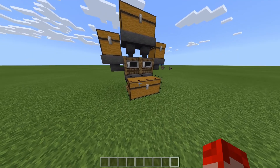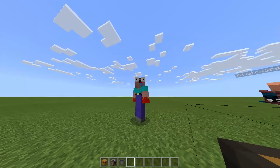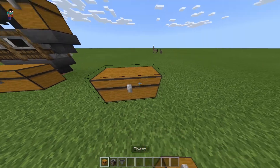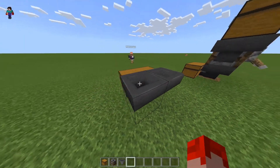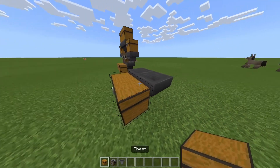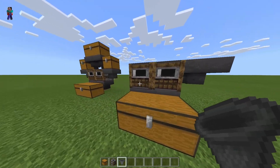All you guys want to do is grab a chest, a smoker, a few hoppers, and that's really all you need. First thing, put a double chest down just like this. Come to the back of this chest and put two hoppers — those two hoppers are going into your chest. Next, put two smokers on top of those hoppers.